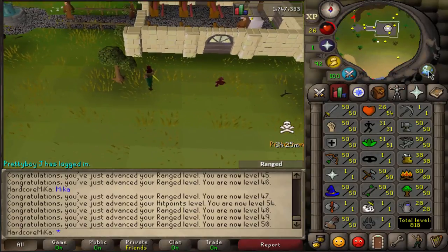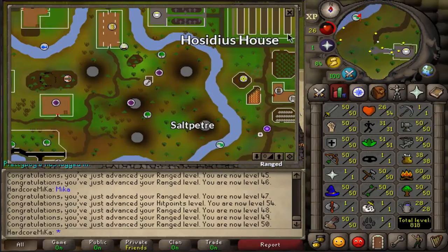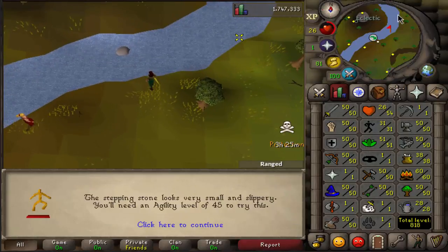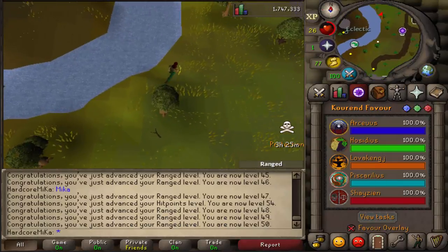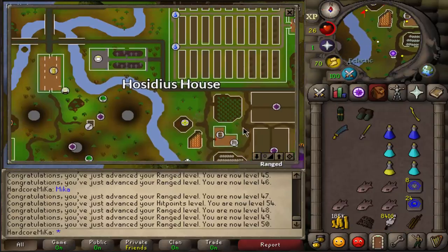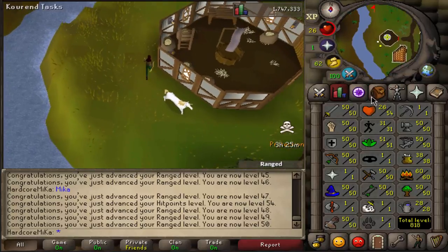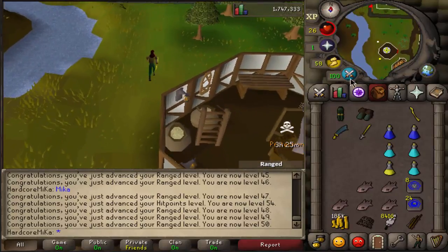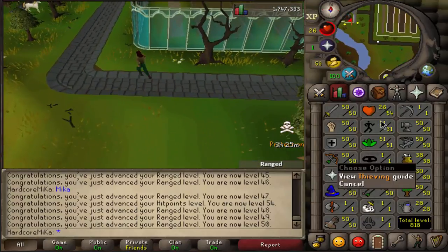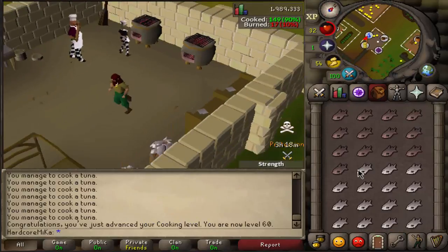That looks beautiful — 50, 50, 50, 50, and 50. Now we're gonna go and get ourselves 60 Cooking, maybe a bit more. 60 Cooking on the range right here in Deadman mode. In Deadman mode you have 100% success on all of these. It's really simple to just use this range because it gives you like plus 7 invisible bonus, so we're not gonna be burning much. There it is — 60 Cooking. Beautiful. Let's get Thieving up.